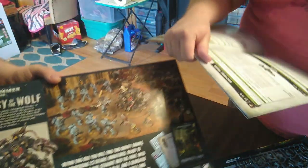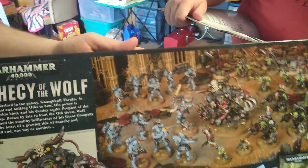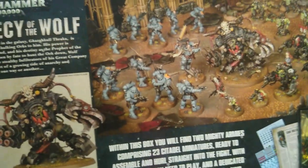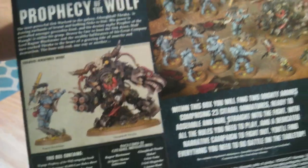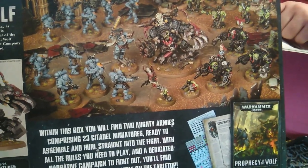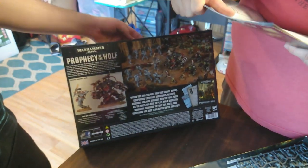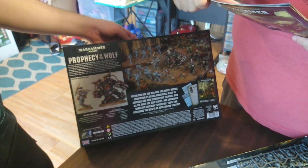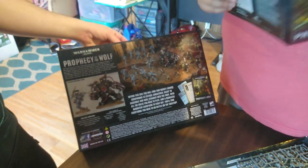Gazgul Thraka. He has the Great Waaagh: friendly orc infantry units within six inches of this model can be chosen to charge even if they advanced this turn. In addition, add one to the attack characteristic of friendly orc infantry units while they're within six inches of this model. But he does not himself gain that ability because he is no longer considered infantry.